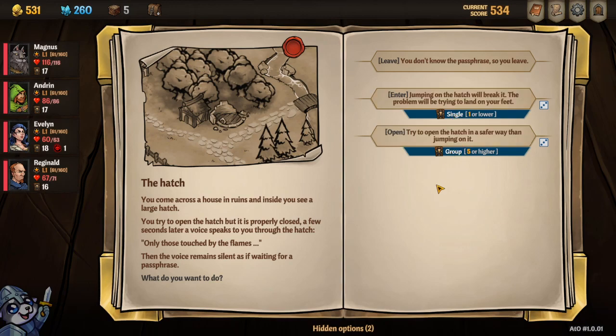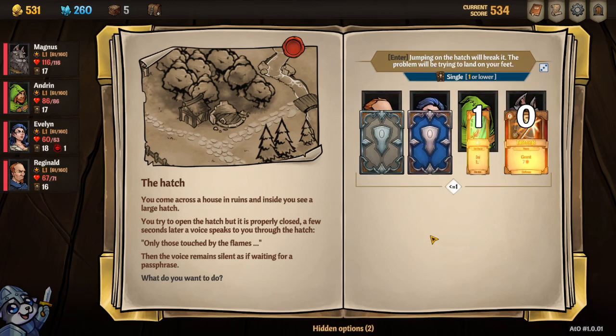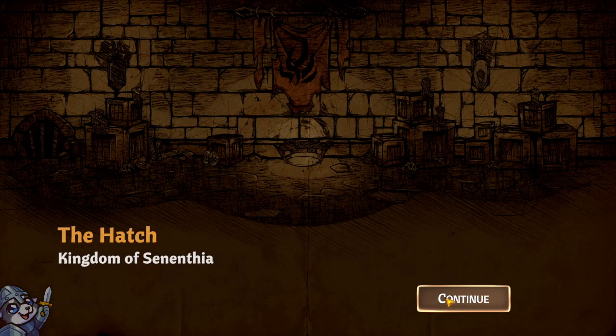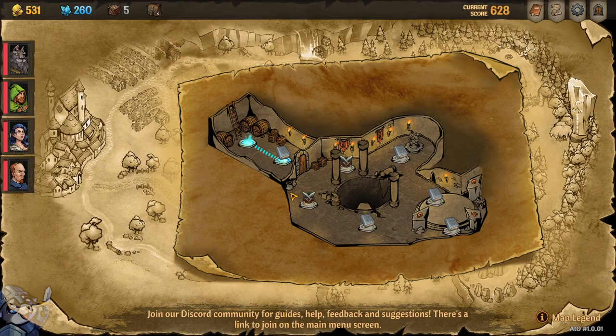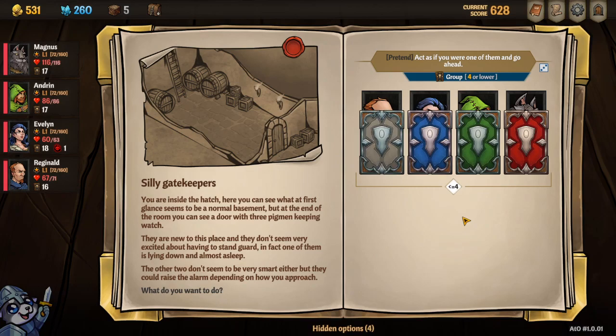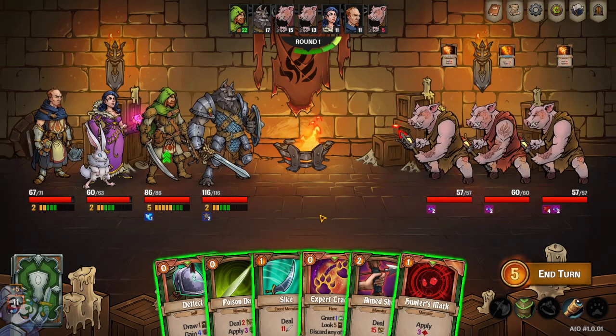Five or higher with the group, or one or lower? Considering my deck I think the four or higher is statistically more likely. Success, success, success - everybody was able to get into this secret area. Lots of events here. Melee attack card - I have a lot of defensive cards sadly. Four or lower? I have faith, I have been high-rolling. Ah, that's a six. That's an unfortunate reality. So the combat is forced - now we have some piggies we must fry up.